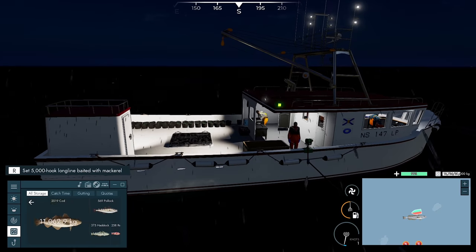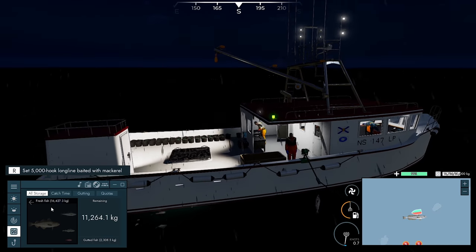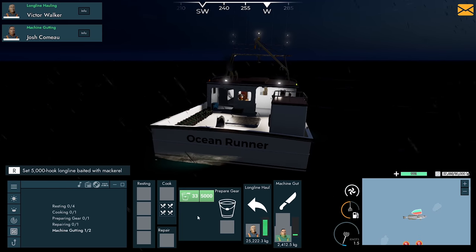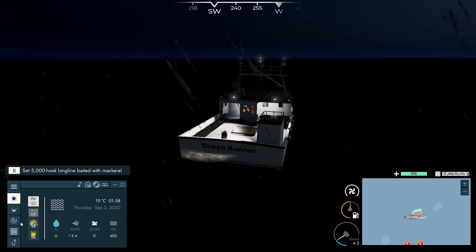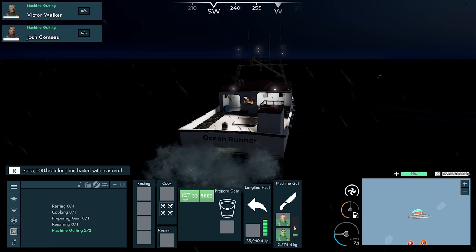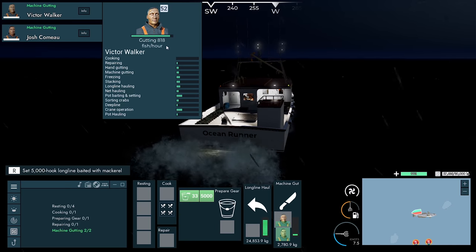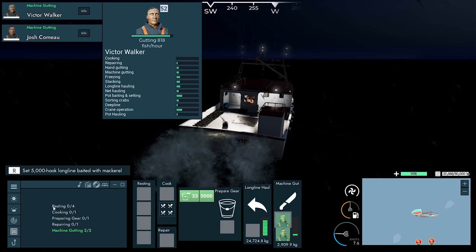I've been told that one should put the fresh fish here and start gutting — the weight reduces. Let's turn the engine off, it's really annoying in the background. Let's run to the next line and keep an eye on these guys. Once they're both in there it's definitely going quicker. The machine gutting here is about 900 an hour, and he's doing 818 an hour — might be fish rather than kilos, but we should get through it alright.